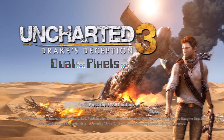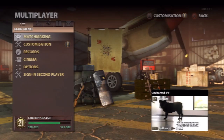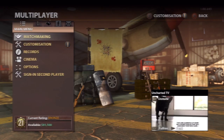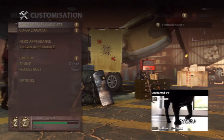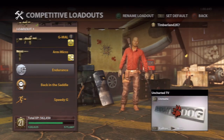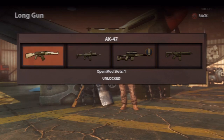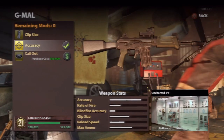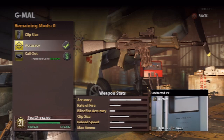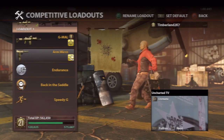Everyone should have gotten a chance to play Uncharted 3's multiplayer by now, and if you haven't, you should be able to play it soon. The multiplayer just released, and as I can tell, there's a lot of people who actually haven't played the game previously. Uncharted 2 was the first game in the series to introduce multiplayer to the franchise, and Uncharted 3 is basically going to be a major expansion of Uncharted 2's multiplayer.